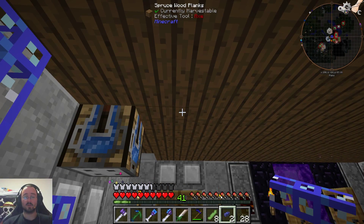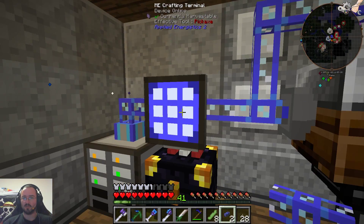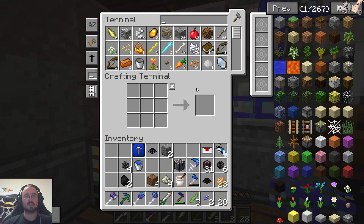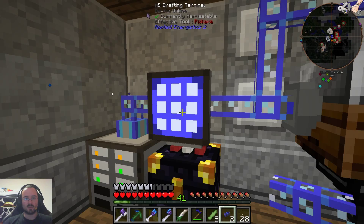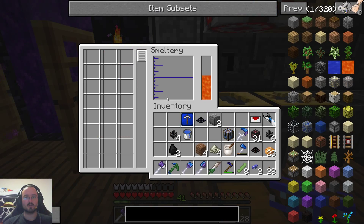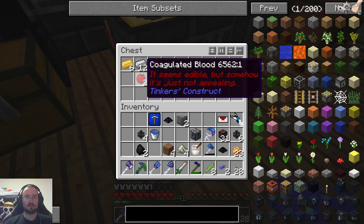I don't know what we can do with the aqueous accumulator. Maybe we can do salt on its own and only have to use wheat, that we process some other way. I don't know. So right now... I forgot the iron. Oh, everything's here — perfect.